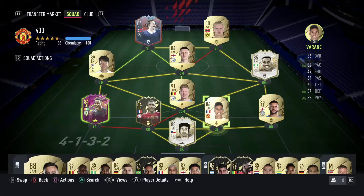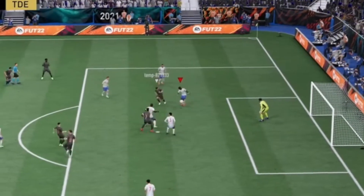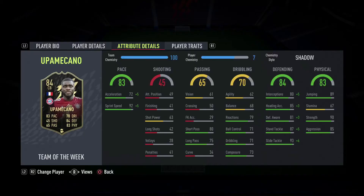On the right back we've got Kyle Walker — still there, no introduction needed. On my left side at center back I've got Upamecano. He's pretty good at the moment, though I don't think he'll hold his position down long because his acceleration is 72 and his top speed is 83 — he can do a bit better.